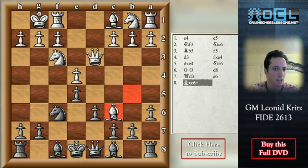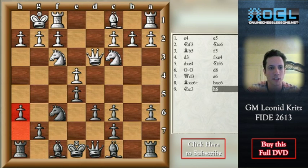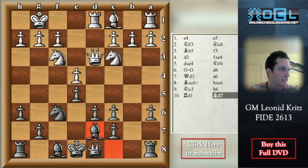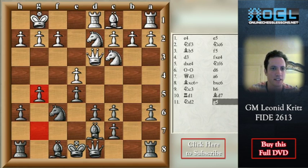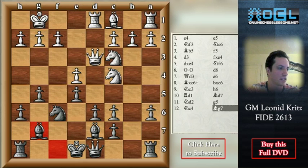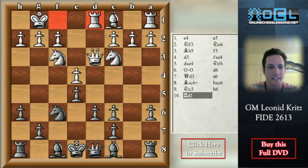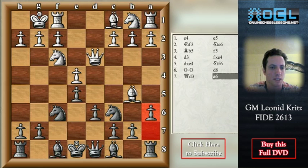At least white creates black doubled pawns: b takes c6, Nc3. Now the square d5 is under control. H6 so that white cannot play Bg5, Rd1 — the idea is Nxe5, but black simply plays Bd7, Nd2. In a game between two grandmasters, black decided to play g5 very actively, Nc4, Bg7, and created a dangerous attack on the kingside. So against Qd3, remember to play a6 immediately, forcing white to take on c6 — and then black should have no troubles.